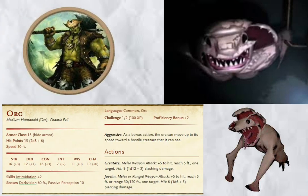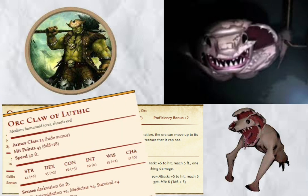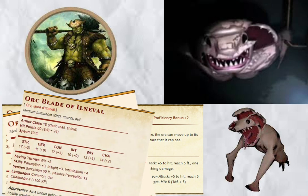Thumper. Now, hear me out — Orc. Before you clock out, let me explain why. The Thumper is known for having good eyesight, going fast in a straight line, and being deaf. Orcs have this trait called aggressive, allowing them to quickly move towards a creature in their line of sight. Just add the deafened condition to them, and you've got yourself a Thumper. If a normal orc isn't impressive enough, then consider using an orc claw, or an orc blade, or many of the other devastating orc variants.